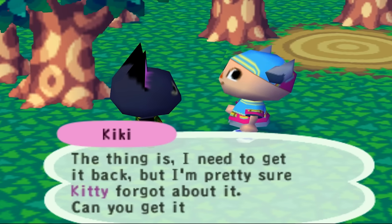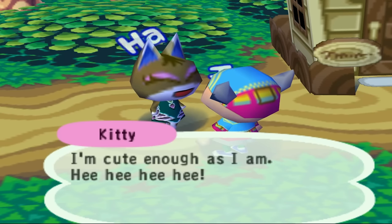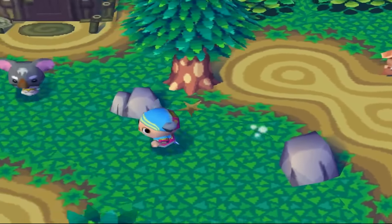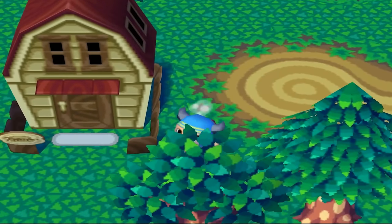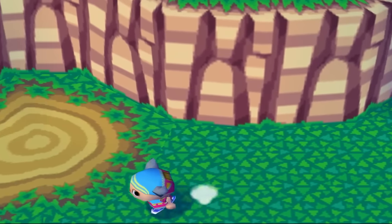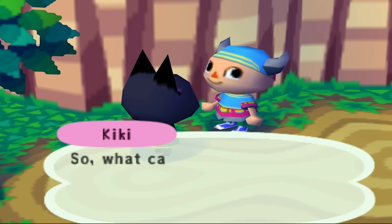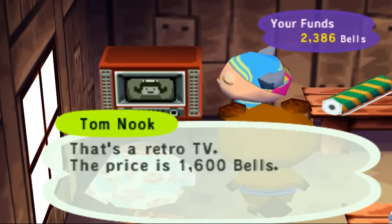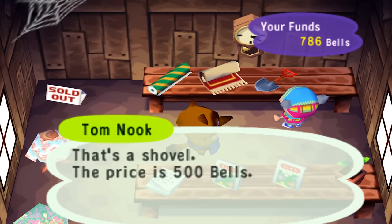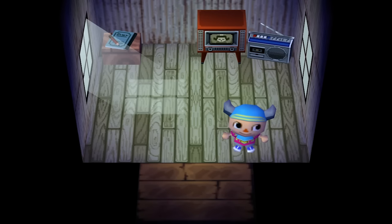Running errands for different villagers caused a lot of drama. Kiki needs her videotape that Kitty took, but Kitty loaned it to Lulu. After a long search I finally find Kiki behind some trees, give her the videotape, and she gives me a couple of bells. That's enough to get that TV. I end up buying the TV and a shovel as well, and while I didn't make any progress paying off my debt, my house now has a TV.